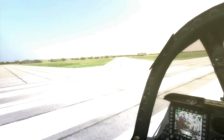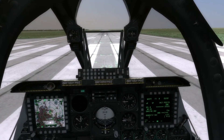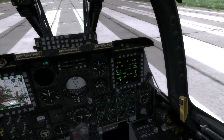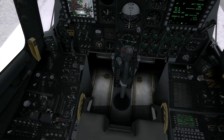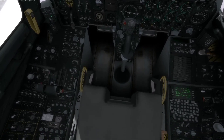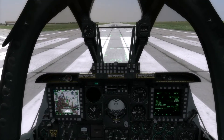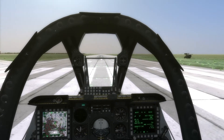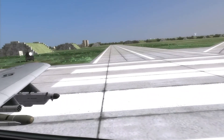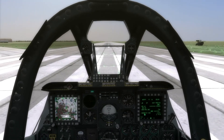Here we are on the runway, getting ready to go — just doing some final checks and looking over the engine instruments. I'll go ahead and get the radio turned off so you don't have to listen to that. Here we're lined up on runway 27. The numbers at the end of the runway indicate runway heading, so 27 is 270 degrees — it's facing west.